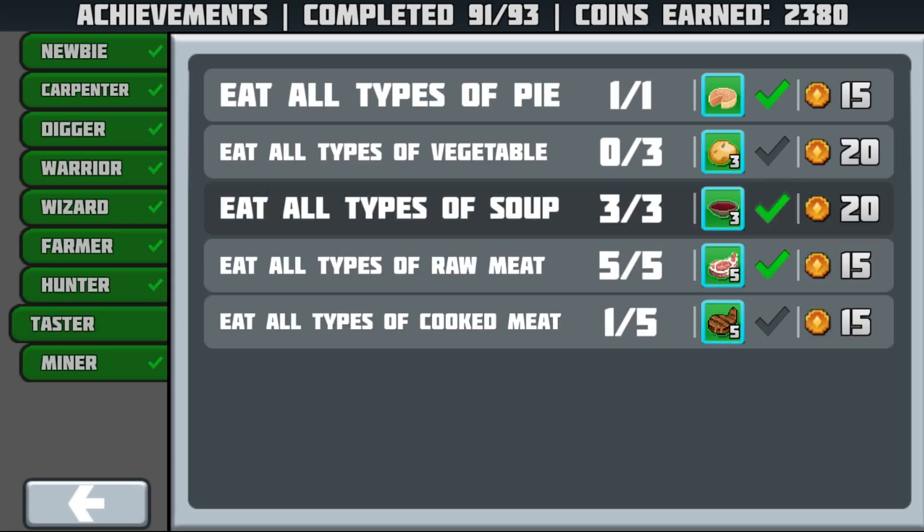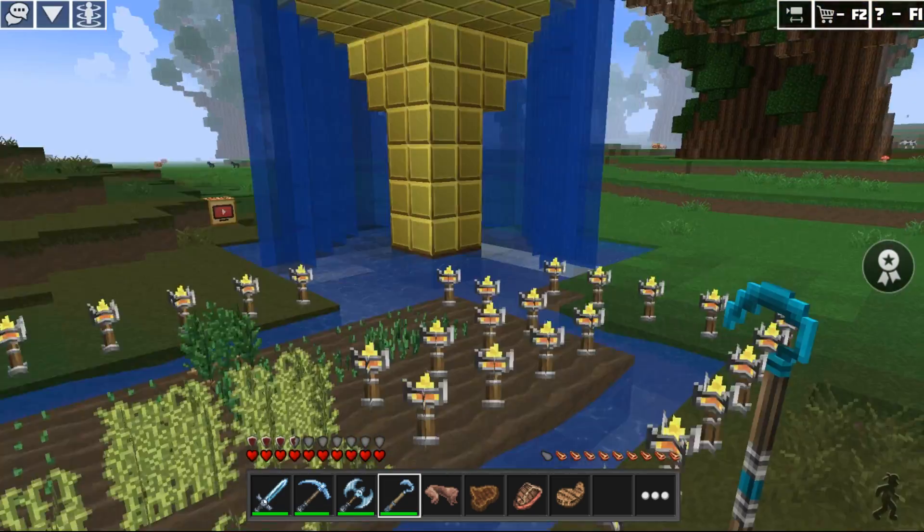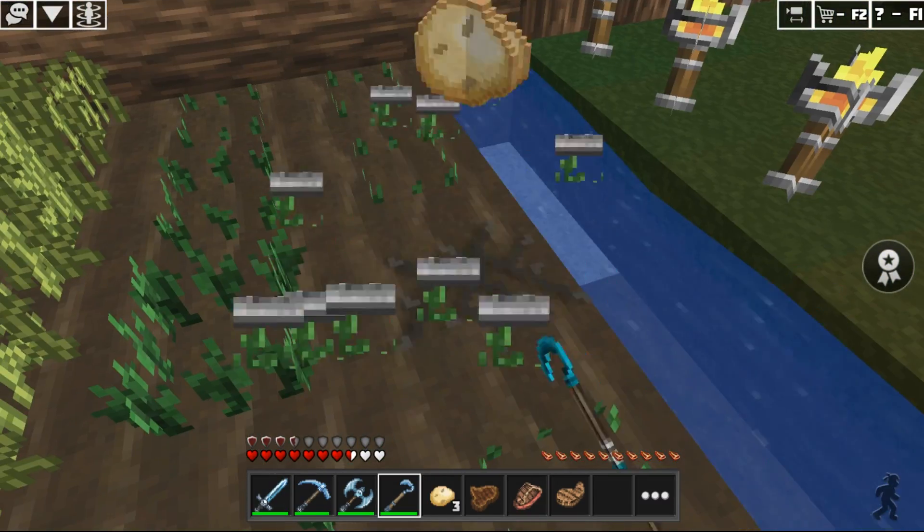We only have to eat cooked meat and get vegetables. In order to be faster, I will jump from great height. This way hunger increases due to the restoration of health.